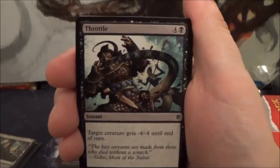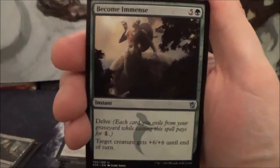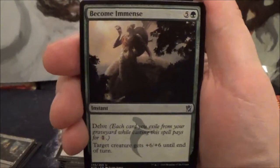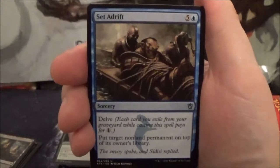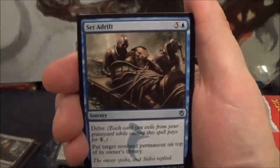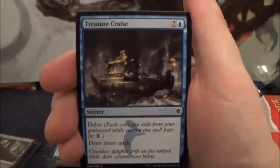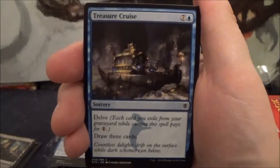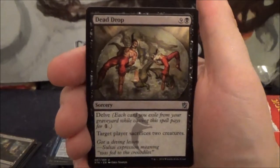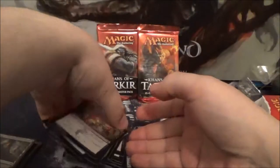Here we have Throttle, a five-cost black instant: target creature gets -4/-4. Another kill spell. Here we have Become Immense, a six-cost green instant with Delve: target creature gets +6/+6 until end of turn. Here we have Set Adrift, a six-cost blue sorcery with Delve: put target non-land permanent on top of its owner's library. Here's another Delve card — Treasure Cruise, an eight-cost blue sorcery with Delve: draw three cards. And Dead Drop, a ten-cost black sorcery with Delve: target player sacrifices two creatures. That is it for the actual deck.